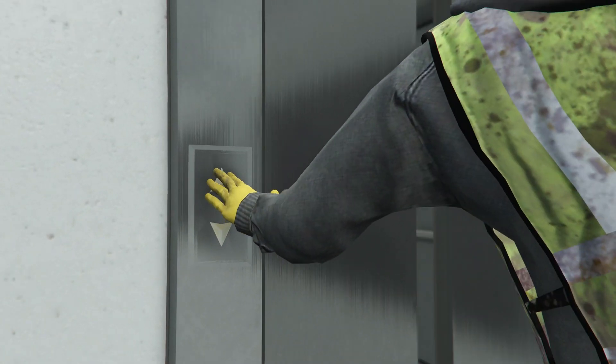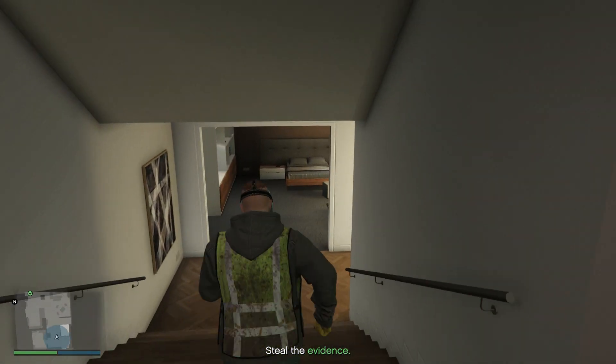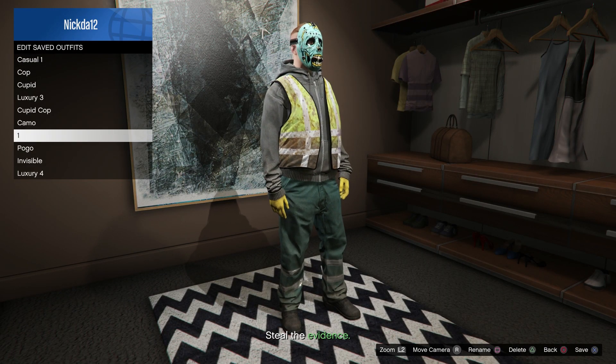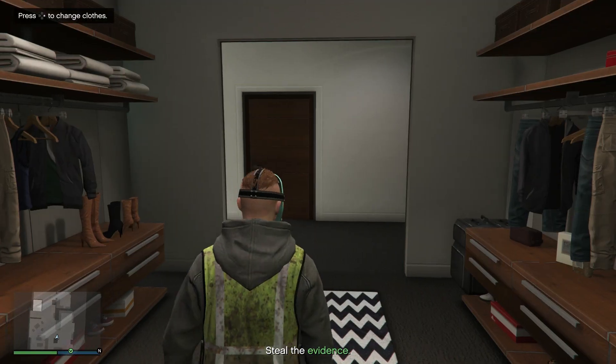Once you're in your garage, you're going to want to go up to your wardrobe where you change clothes. When you change clothes, you're going to press square and save this outfit on top of any outfit that you want to save on top of. I named mine garbage.